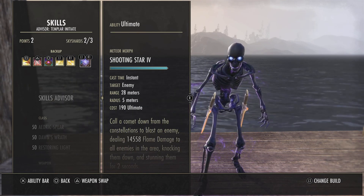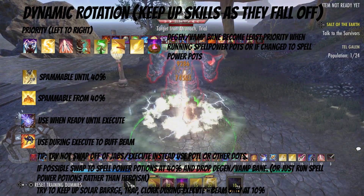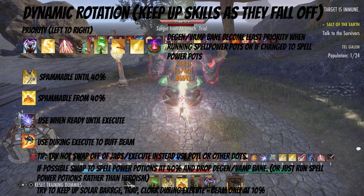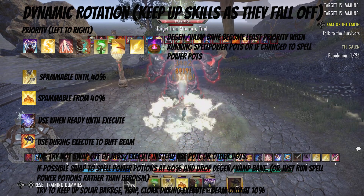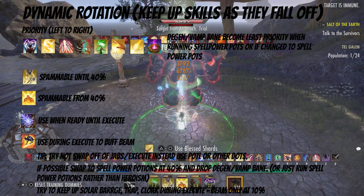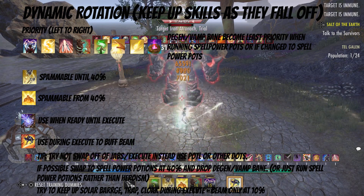For the rotation, we're running all of our DoTs dynamically, meaning we recast them as soon as they fall off. Degen and Vamp Bane become lowest priority when running spell power potions. During parsing, until 40% health you can use your Jabs as your spammable. From 40% you can start using your beam whenever your ultimate Meteor is ready. If you're in pre-execute, just drop that. Try not to swap off Jabs and beam — instead use Power of the Light or Barbed Trap to bar swap.